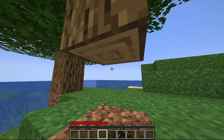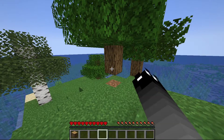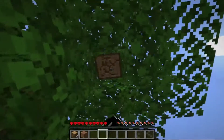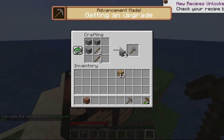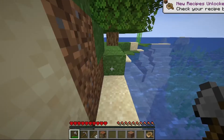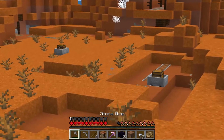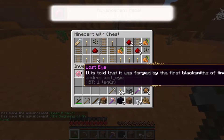I immediately spawned into the world on a small island. I punched down a tree and got myself stone tools. I then made a boat and rode until I found land. Along the way I found a ruined portal, and then came across four minecart chests, one of them containing the lost eye — one of the 12 eyes of ender that I had to collect in order to go to the end.